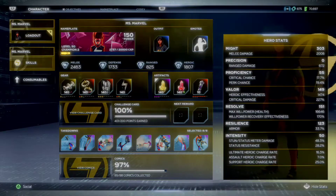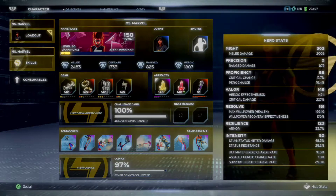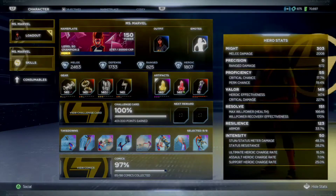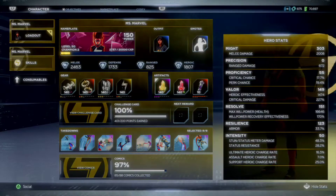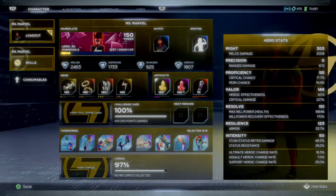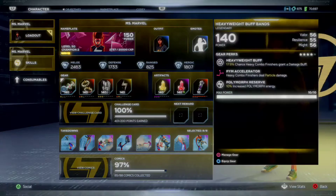The Cosmic Surge restores her health, willpower, and heroic energy. Outside of her all-assault heroic, her other two heroics have pretty decent charge speeds. Intensity and resilience are big things, resolve is a big thing, valor is pretty decent, proficiency is adequate but could be better, and then of course might. She's pretty well built from that perspective.